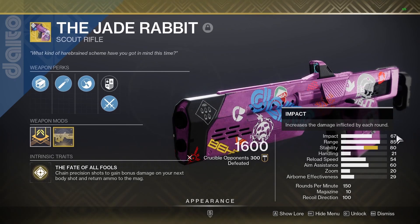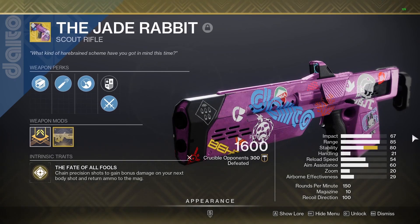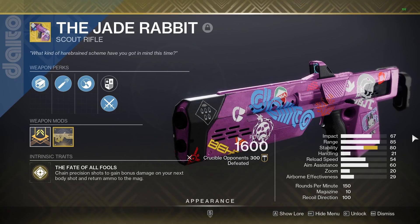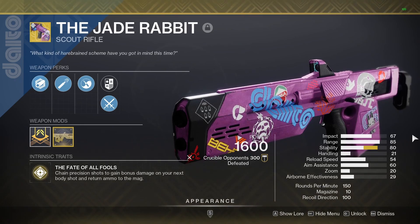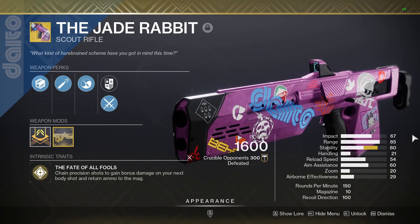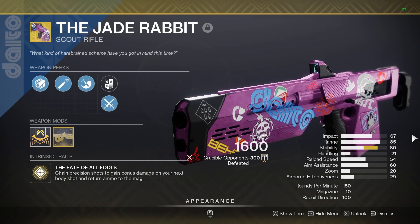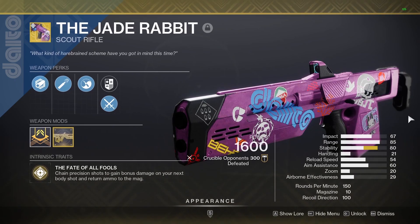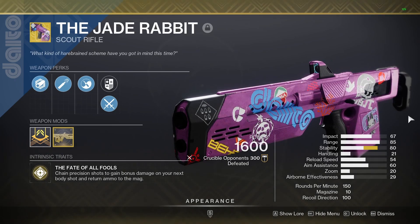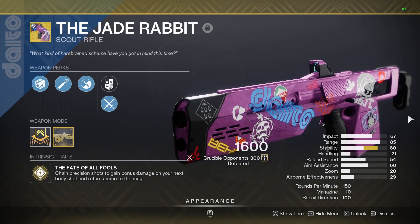For impact we have 67, which I think is standard for all the 150 scout rifles. Range we have 85, which is really nice — the damage drop-off on this weapon is insanely far. I've shot people from probably 50 or 60 meters away and it still hits 71 to the head and 41 to the body. One of the only gripes I have about this weapon is the handling — it's only 21 and it feels a little slow at times, especially the sprint-to-fire, which is why you'll see me walking around when I spot somebody on my radar.